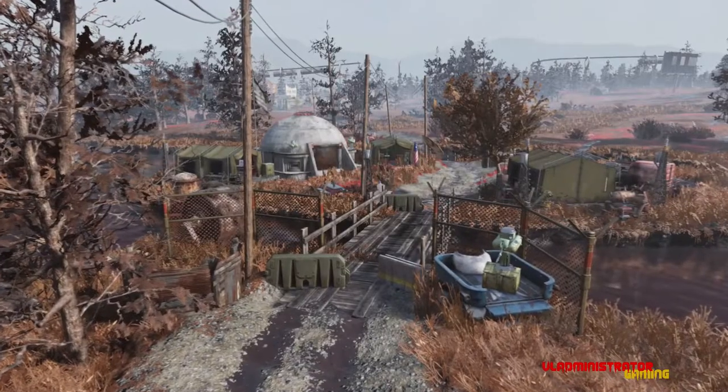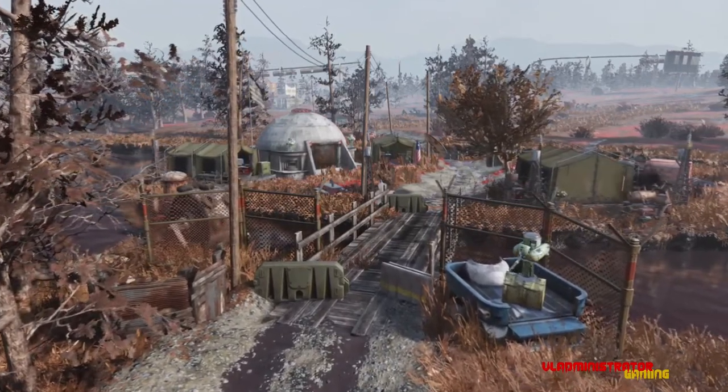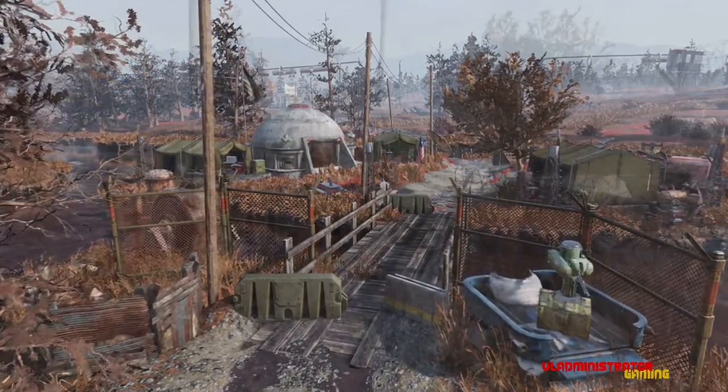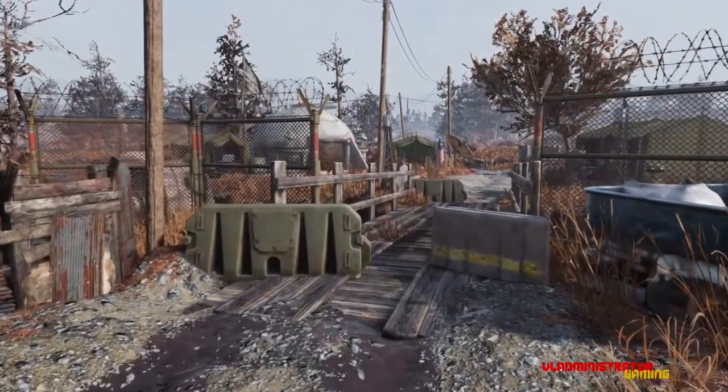All right guys, here's the view of the camp from afar. I've built on this little island out in the Cranberry Bog, which is right down the street from the ranger station and also in between the capturable workshop out here in the Cranberry Bog.